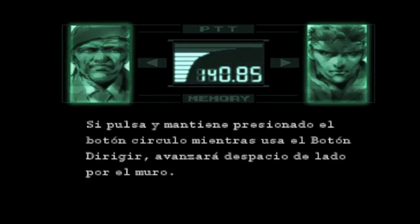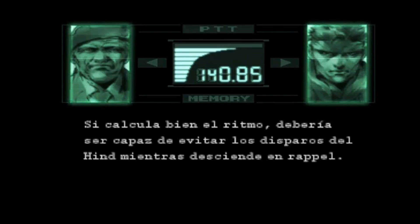Si pulsa y mantiene presionado el botón círculo mientras usa el botón dirigir, avanzará despacio de lado por el muro. Si calcula bien el ritmo, debería ser capaz de evitar los disparos del him mientras desciende en rappel.